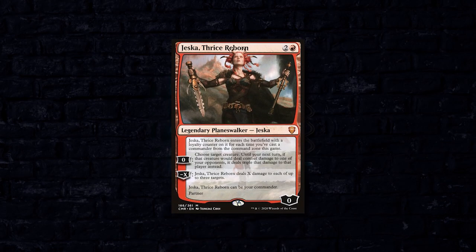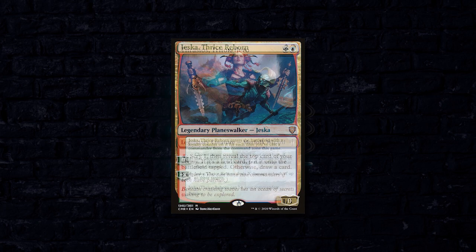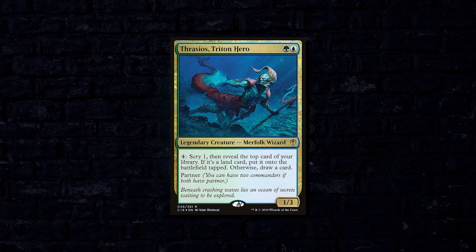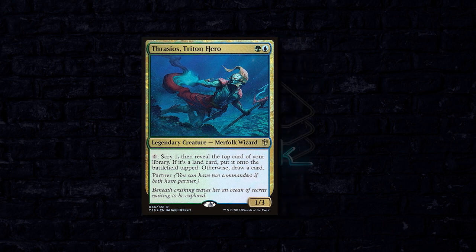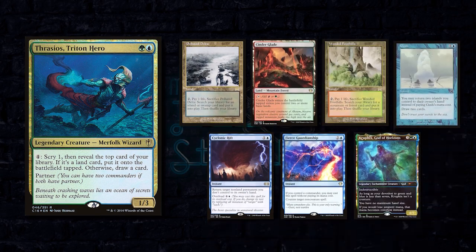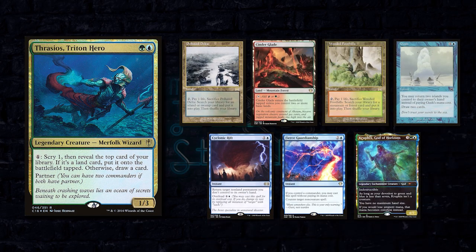Next up we have Trigger playing the partner pairing of Jeska, Thrice Reborn and Thrasios, Triton Hero. This is a Lands Matter deck that wants to use something like Valakut or Field of the Dead to close out the game, while using Thrasios as a value engine and Jeska as a board wipe out of the command zone. Trigger has opted to keep a seven-card hand including a Polluted Delta, Cinderglade, Wooded Foothills, a Gush, Cyclonic Rift, Fierce Guardianship, and a Kruphix God of Horizons.